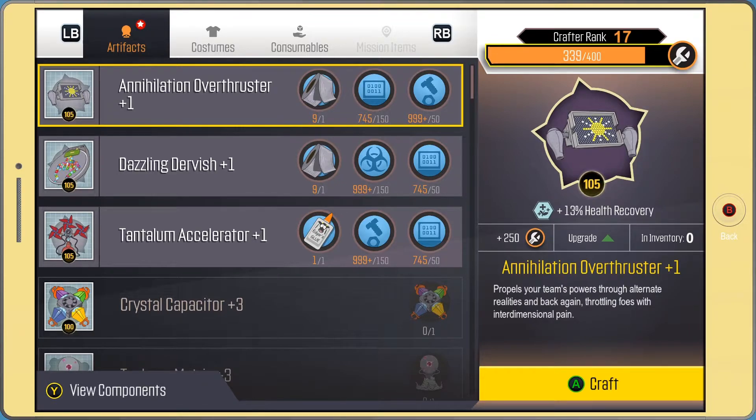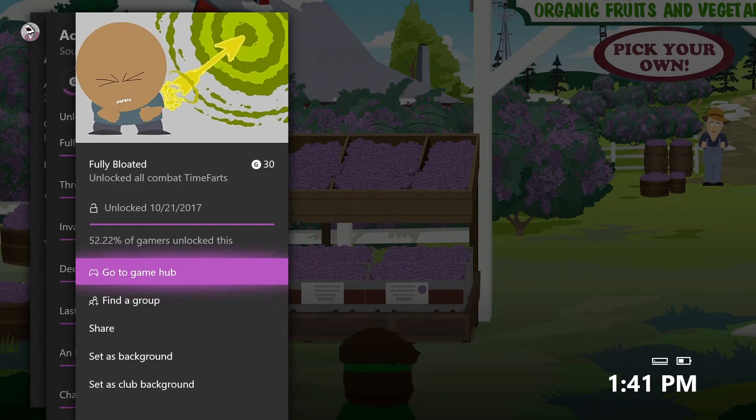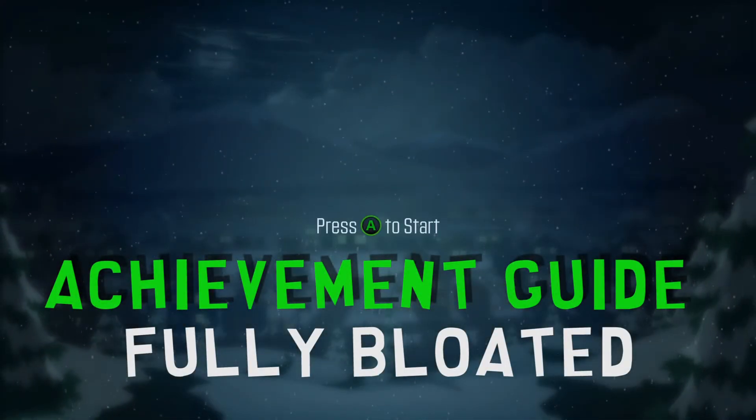After that, go into your crafting menu, go all the way over to Mission Items, and create your Chocolate Man Burrito. After you've created the item you will get Fully Bloated for 30 Gamerscore. I had to record this a second time because the first recording failed, but if you follow these steps you will get Fully Bloated for 30 Gamerscore.